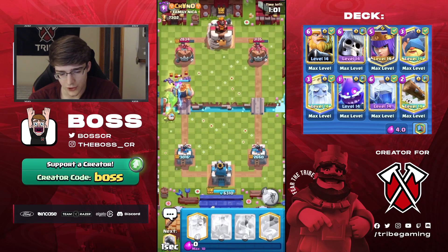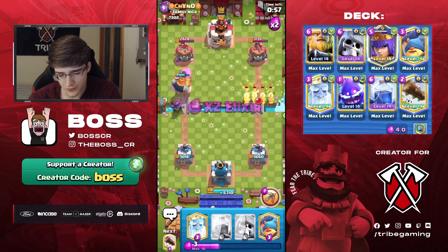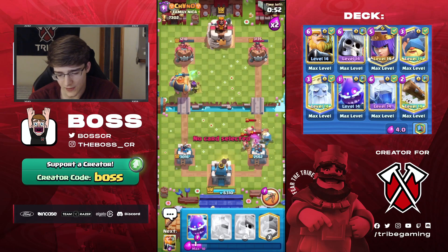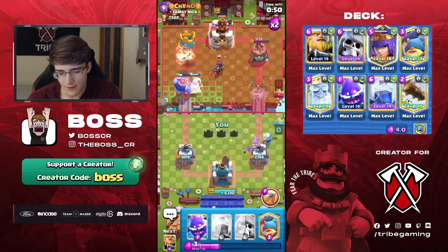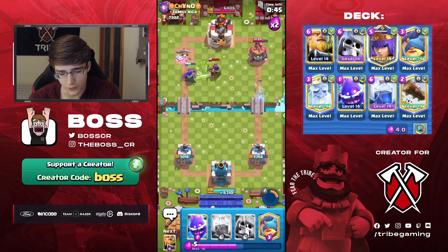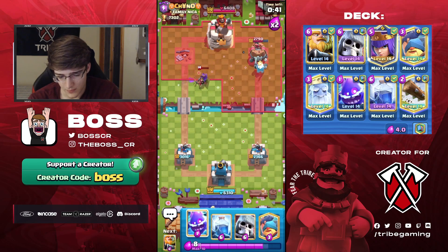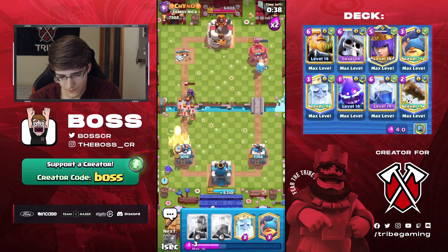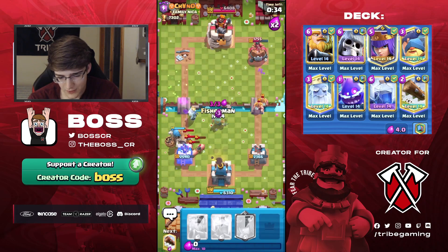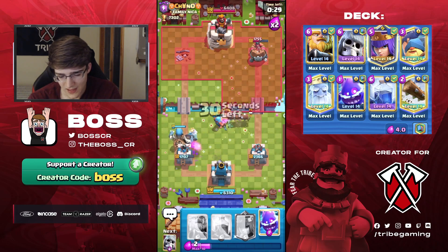We can go RG because his E-Barbs are out of cycle. Queen the Minions — it'll one-shot them — and E-Spirit connects. That was really good; we took advantage of his cycle being messed up. This guy's got such a unique deck, I've never seen anything like this before. I've seen a lot of different Royal Hog decks but never this exact variation. Props to him for making something like this work because it is certainly off-meta. The Mirror is not off-meta — that card is really broken right now.